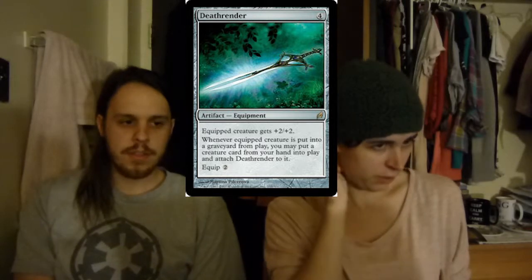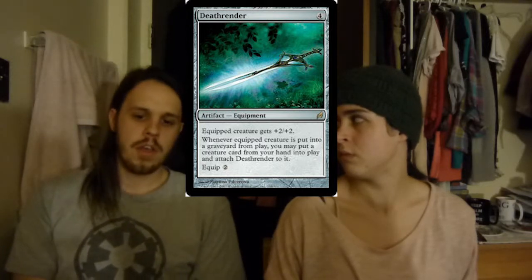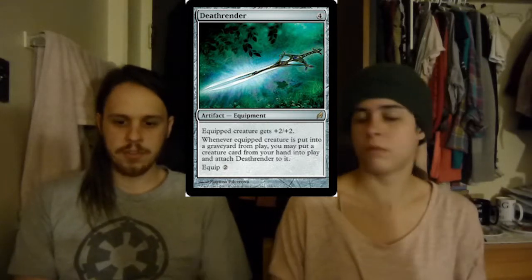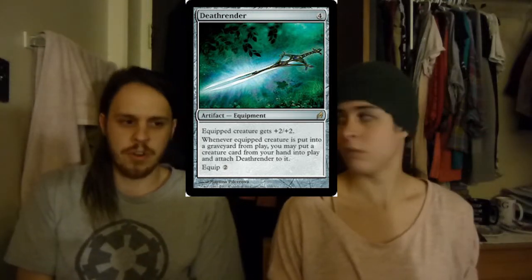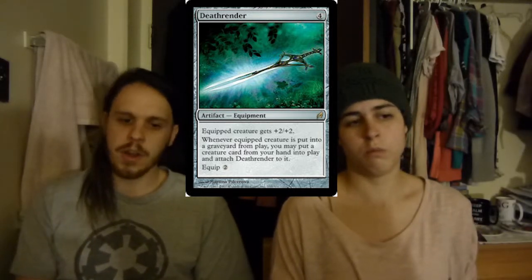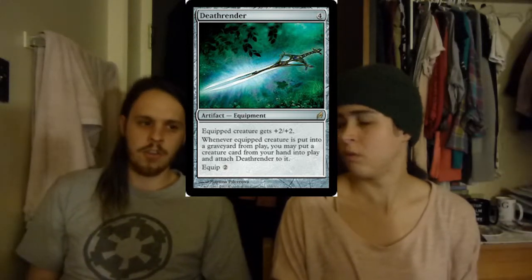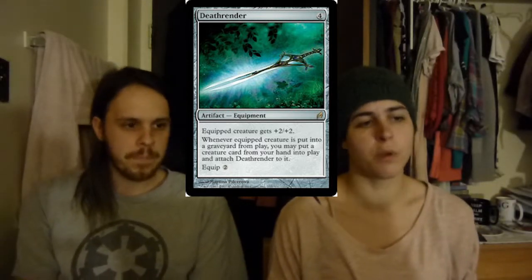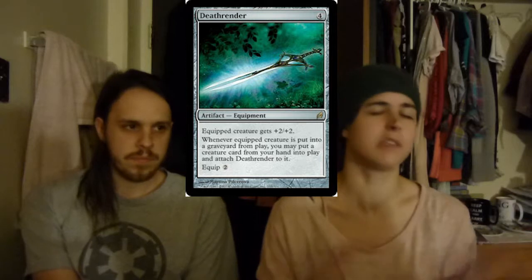Then we have Death Render. This is a card I'm still kind of iffy on. It's great because if the equipped creature dies, you get to put another creature you control onto the battlefield with Death Render equipped to it. So if somebody kills your little 2/2 and you've got an Ulamog in your hand, you just drop a 10/10 — now a 12/12 — on potentially turn four. But more often than not with this deck, because you get so much mana you kind of dump your hand, and because it's colorless you don't have access to a lot of great card draw, you'll sometimes just have nothing to drop with it. I think it's one of those cards that will potentially come out — I just don't know how I feel about it in this deck; it's a little too situational.